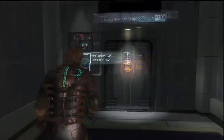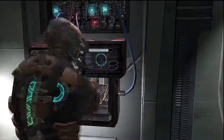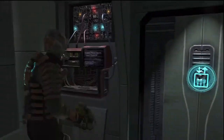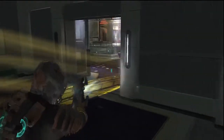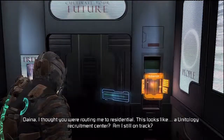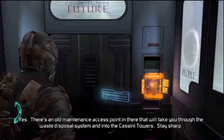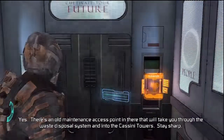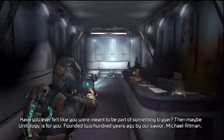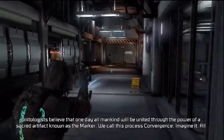What is this? A text log — another one. No, I don't want to read that. It's boring. Alright, let's hack this. Come on. Oh wait, that was easy. Okay, I'm safe so far, nothing has happened. Dana, I thought you were routing me to residential. This looks like a Unitology recruitment center — am I still on track? Yes. There's an old maintenance access point in there that'll take you through the waste disposal system and into the Cassini Towers. Stay sharp. Okay, let's go. Another text log — why is there so much text logs? I'd rather listen to the voice ones.